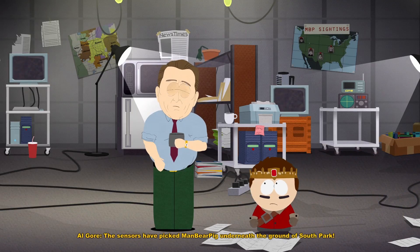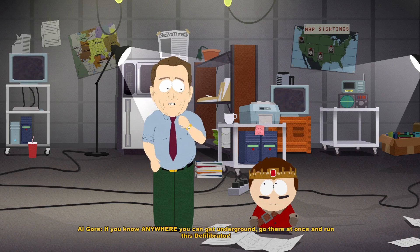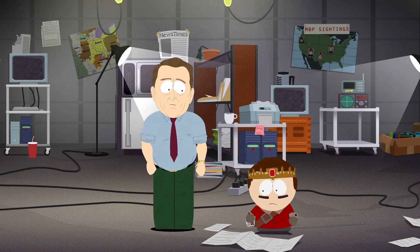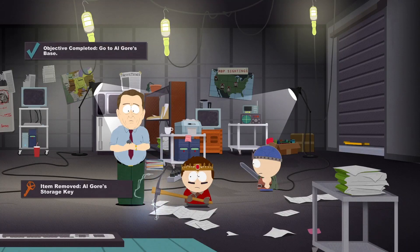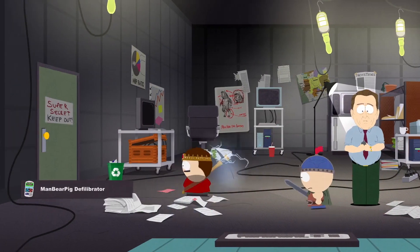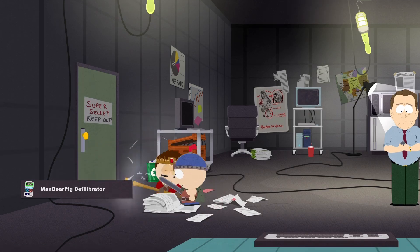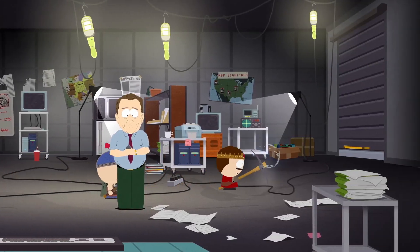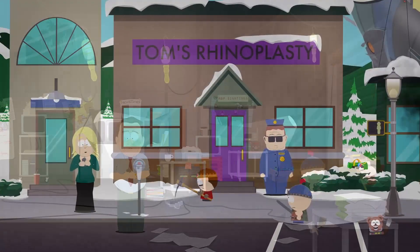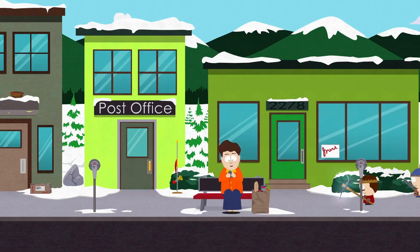We saw Al Gore had a storage unit and we just got his key, so that must be where this is. The sensors have picked up ManBearPig underneath the ground of South Park. If you know anywhere you can get underground, go there at once and run this defibrillator — though the game spells it 'defilibrator,' which is wrong. I want to go in there — what are you hiding? Is it a sex dungeon? Definitely seems like an Al Gore thing.